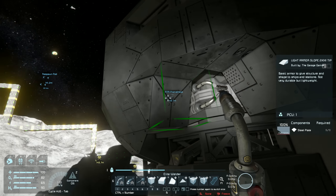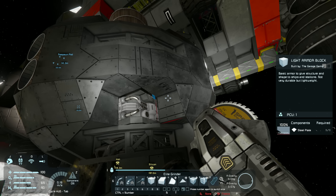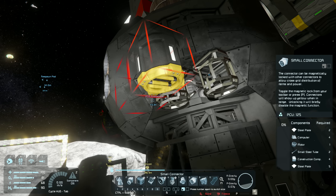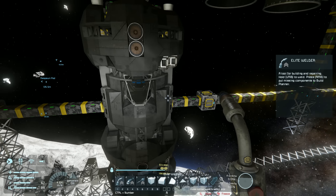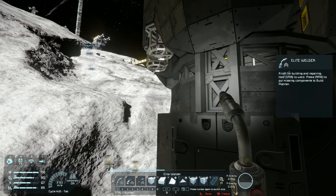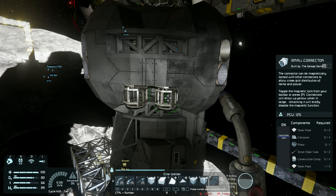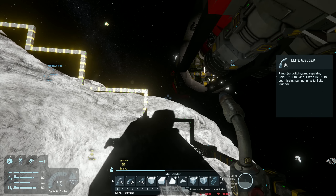Okay so here's the plan: get rid of these blocks and put our ejectors — small connectors as they're now called — here. I might test this out in creative first. I don't think I'm going to get any clang, but I'm going to build it and then test it. Probably a bad idea, but we'll do it anyway.